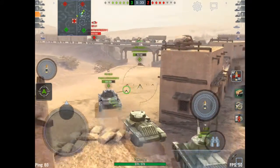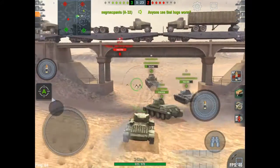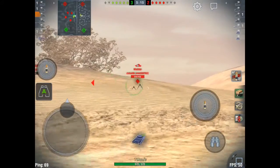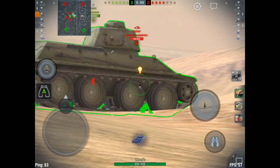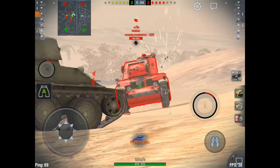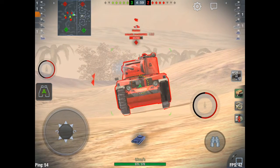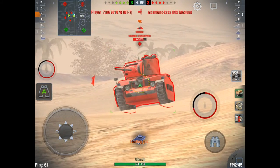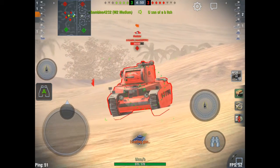You definitely have to carry some premium ammunition on this tank for the Matildas, the Hetzers, and the M3 Lees that you'll encounter at Tier 4. Notice I switched to premium ammunition right away — I know that the regular AP isn't going to cut it here. While I'm in a good spot right now to penetrate him, in just a few seconds I know he's going to start paying attention to me, so instead of sitting here and trading shots, I'm going to get mobile and start trying to circle this guy.